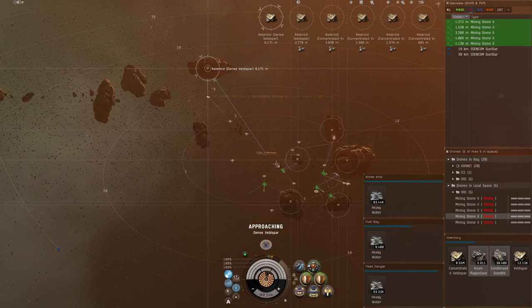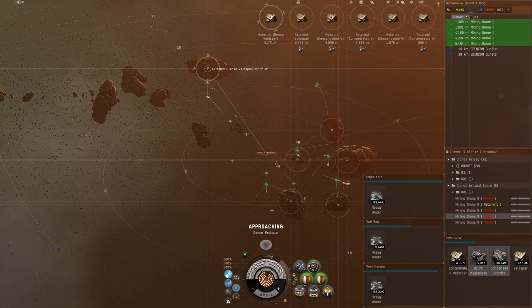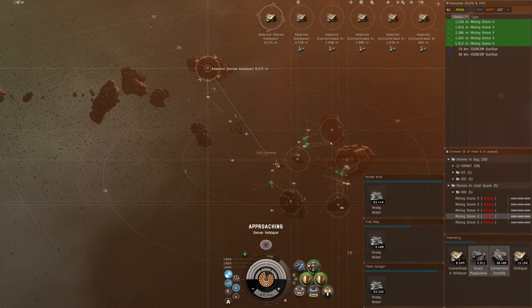Now that Orcas have compression, highsec Orca mining is so much better. Before, you'd have to have a structure and come off-grid when you filled up in order to compress. Now I don't even have to leave grid — I can mine an entire belt, then go to the next one. I also carry a blockade runner or deep space transport and just take everything to market in compressed form.